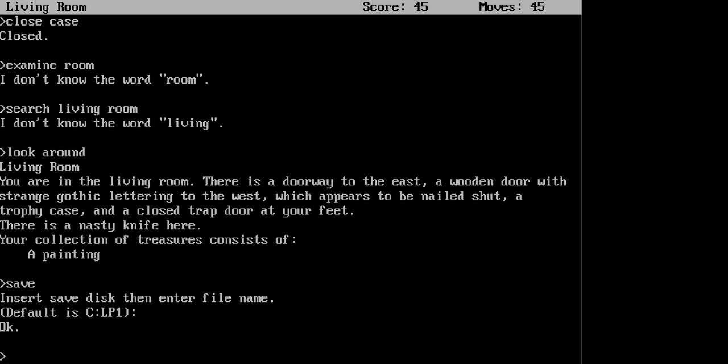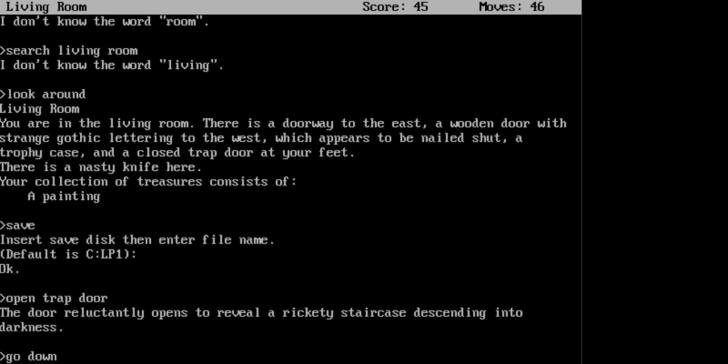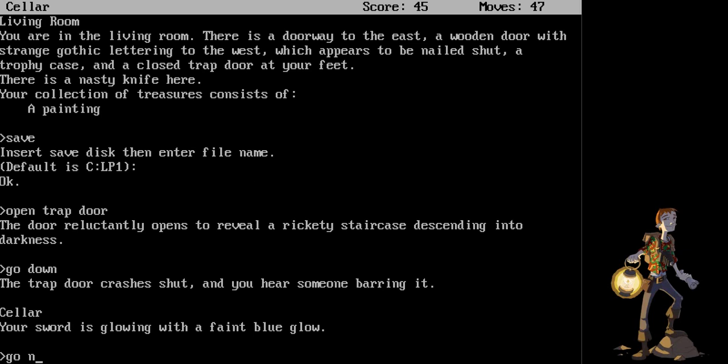We now return to Let's Play Zork. Open the trapdoor again, and go down. Our sword is glowing a faint blue. Well, this time we are going to go north.